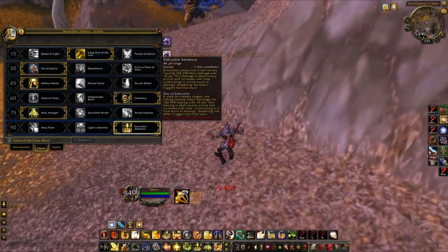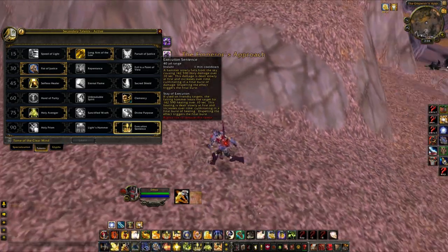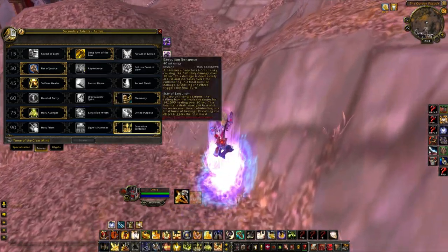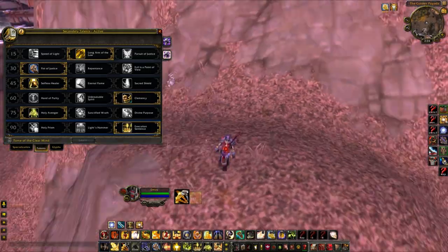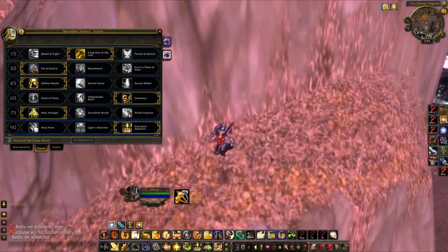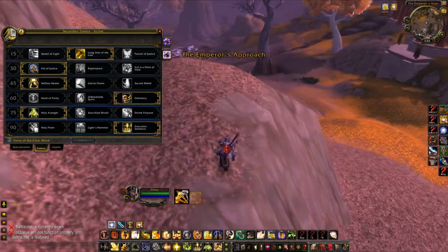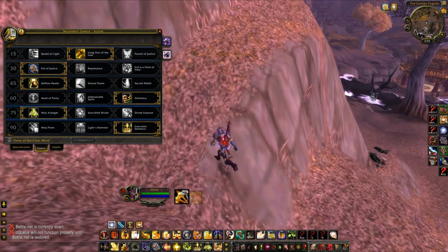Execution Sentence is an awesome ability right now mainly because of the amount of CC we're prone to — being able to do that damage over time instead of instant damage. For example, if I use all my cooldowns and then Execution Sentence, I'm still doing considerable damage even if I end up feared right after. I go Holy Prism against teams like turbo cleave where I'm not controlled nearly as much.